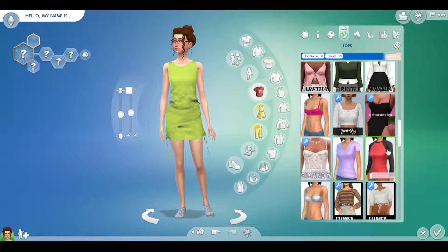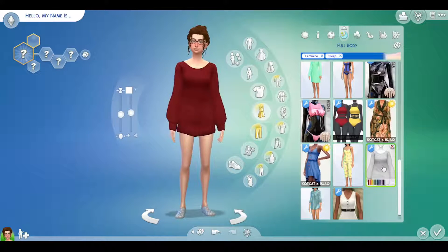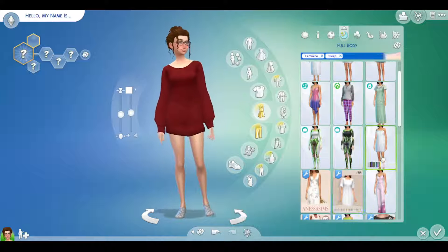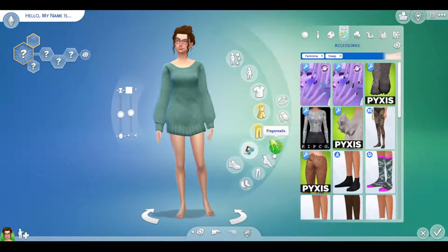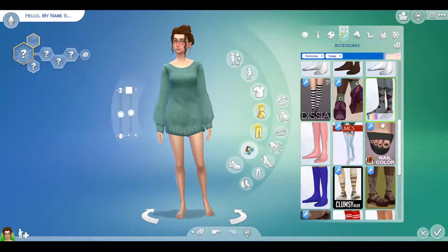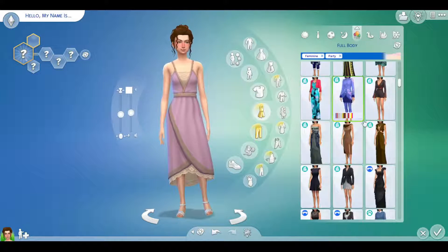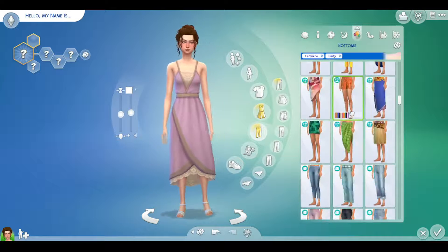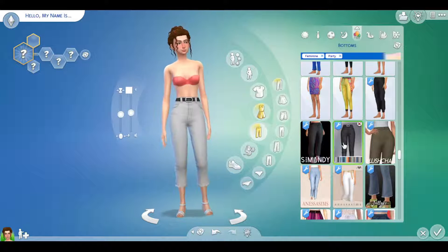We chose her sleepwear and I ended up choosing an oversized sweater, because if you have never slept in an oversized sweater it is amazing and so comfortable. I look at socks because I'm thinking if she's walking around in her sleepwear it's better to wear socks.